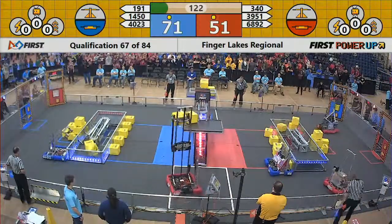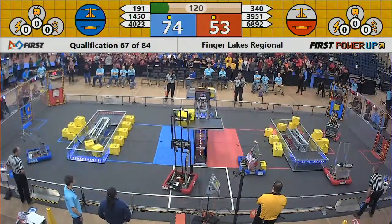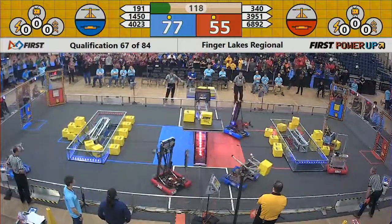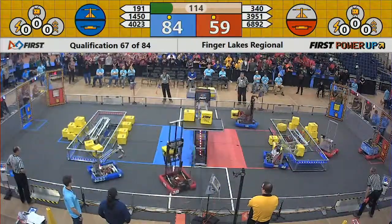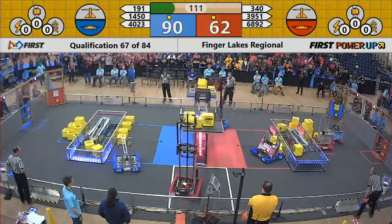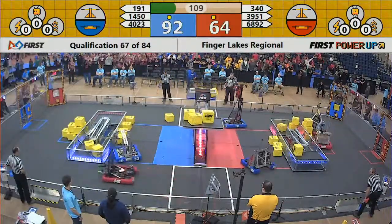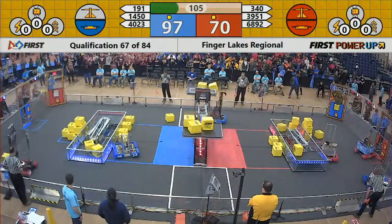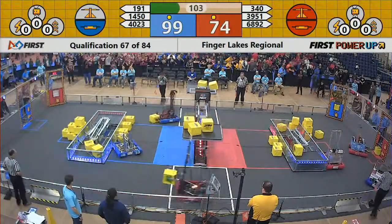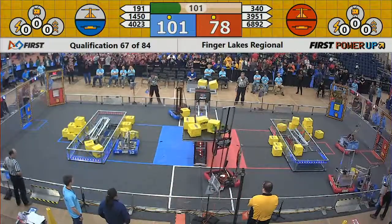191 and 340 going toe-to-toe in midfield. 340 ranked number one, 191 ranked number five, and with only a handful of matches left today, every cube matters as red takes ownership of the scale. They will start cutting their deficit, blue still with the advantage.